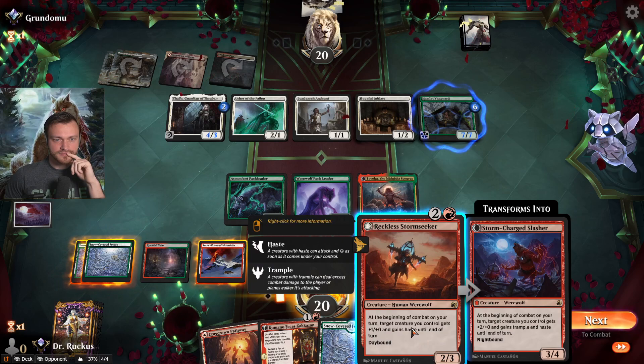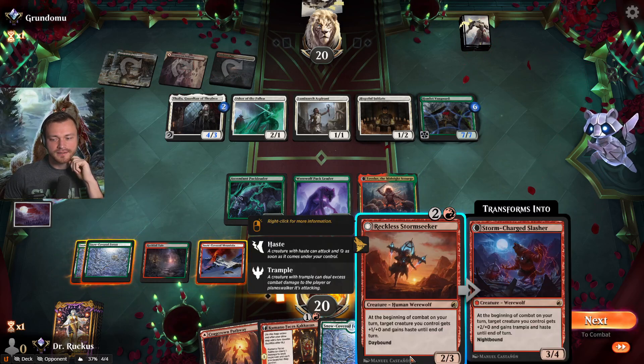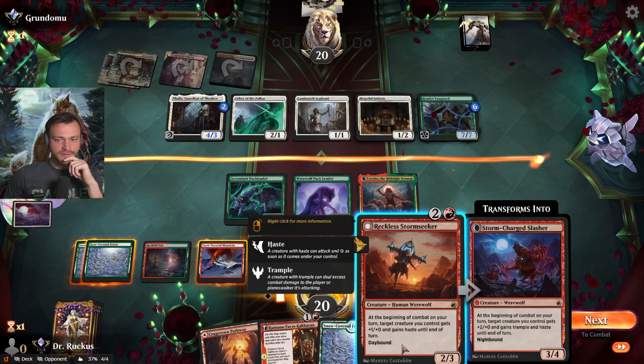We can make our creature come in even bigger. What does that mean — they'll have a 5-power something next turn. This could come in as a 4/5, which is pretty big.